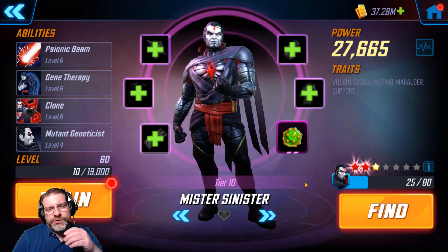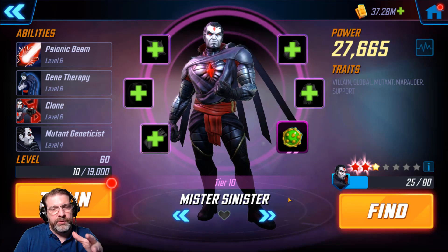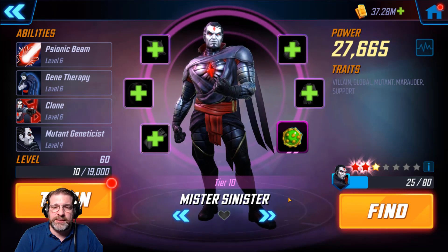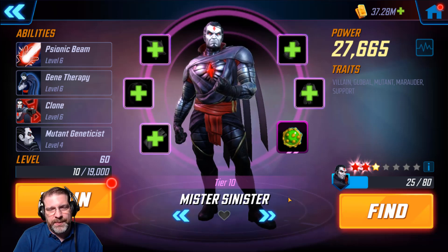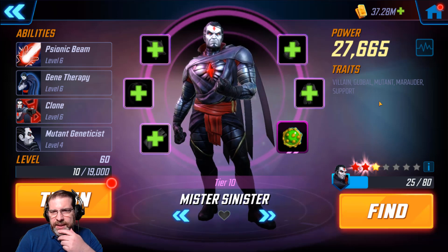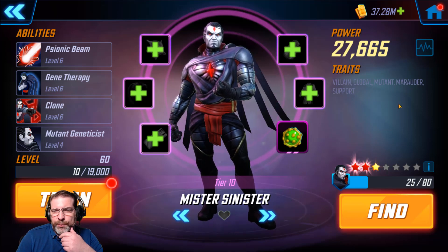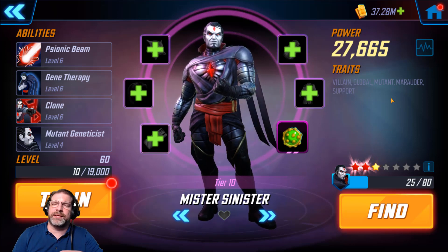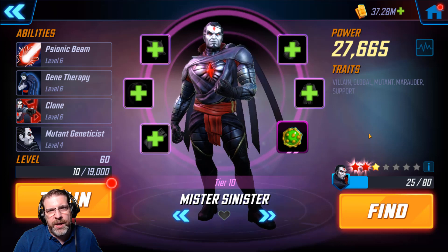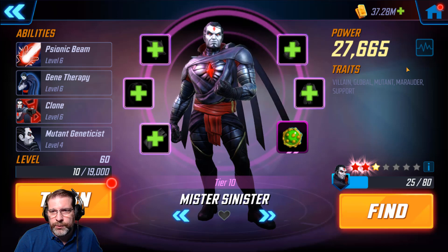All right, and there we go. I went just a little bit further this time because I wanted to get him closer to where the other Marauders are when I put him into a team on Blitz. So I took him up to gear tier 10. We got him up to 6, 6, 6, and 4. Let's go ahead and take a look at his traits. He's a villain, global, mutant, marauder, and support. They got rid of the flavor text here — I think this is where the spot's going to go for mods when they come to the game, but that flavor text was kind of cool.